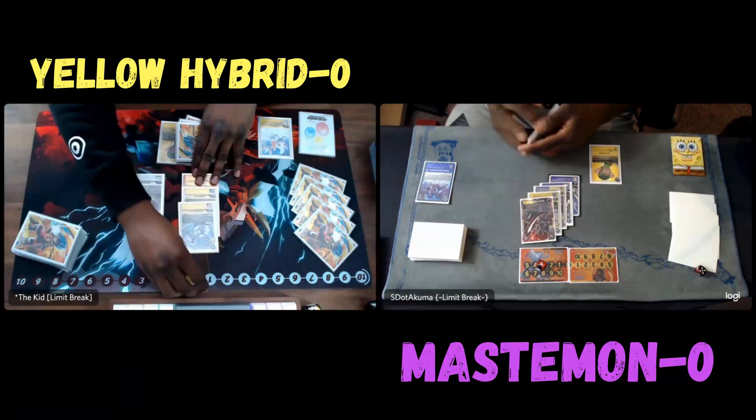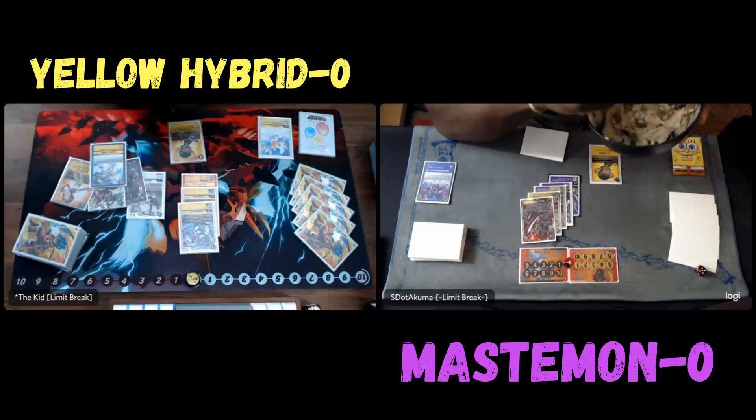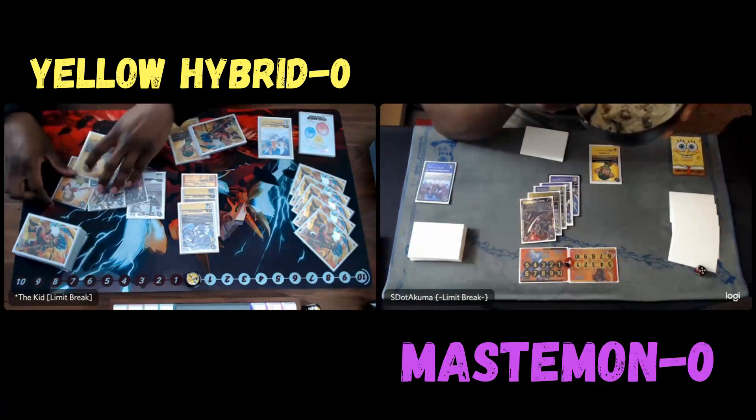And if he were to play a card like Wyvern's Breath — which he wouldn't here — I would just easily get a body back. So Afaniman is going to help me stabilize.